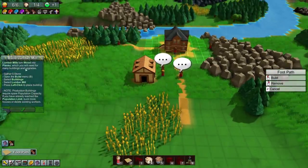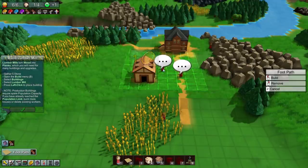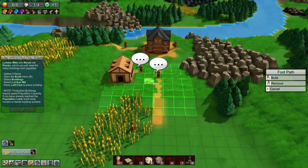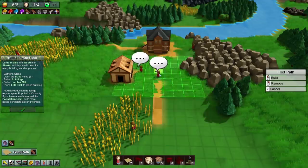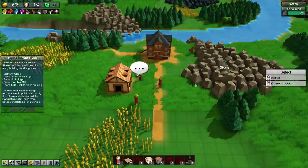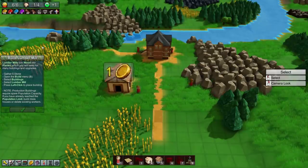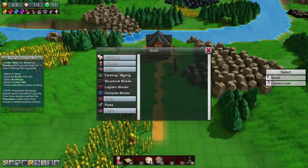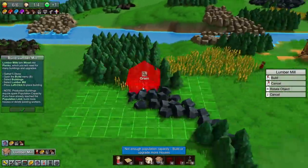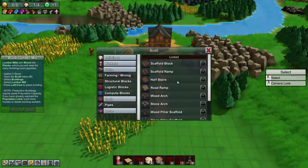Lumber mills turn wood into planks, which you need for many buildings and upgrades. Need to gather five stone first. Open build menu, select Buildings, select Lumber Mill, left-click to place. Wait, why can't we do stone? What am I building? Let me get out of the build menu with Escape. Let's have you get stone and gather that wood. Build menu - paths, tools, farming, structural blocks, buildings - lumber mill. Oh, it needs a population of one - do I need another person?